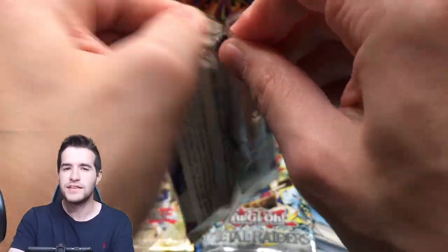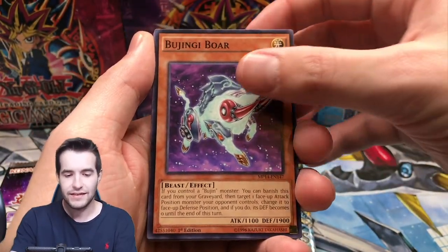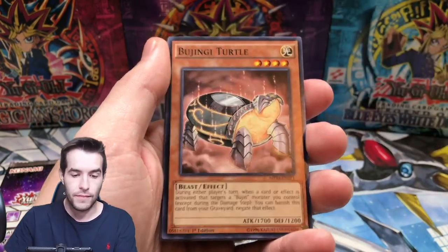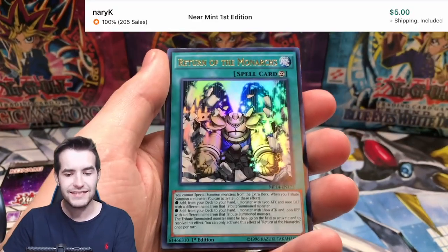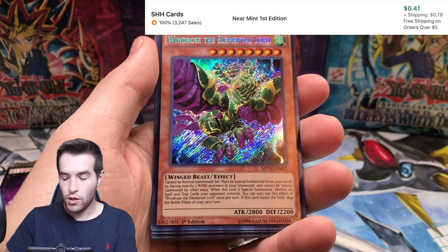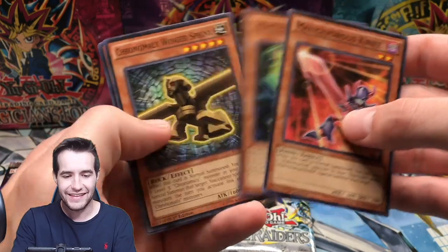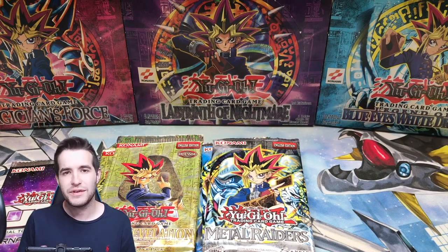I have no idea what's in here, though I've opened a ton of these. Isn't that Shadow Specters' Ghost Rare in here as a secret rare? I think it is. White Dragon, Googly Eyes Drum Dragon - I always pull that. Glass Jaw, Brother of the Fire Fist Buffalo. Return of the Monarchs - that's like a $5 card, I think that's actually a great card. These are the reprints - the MP14 versions - but it seems like that was a pretty good pack.